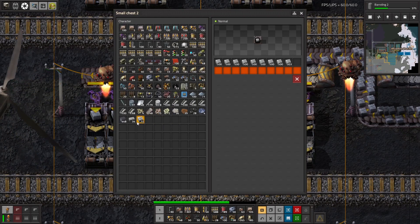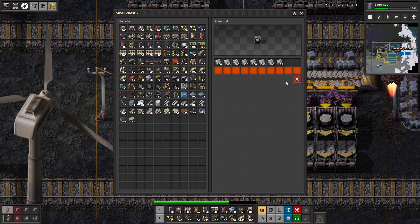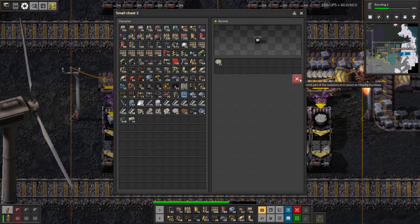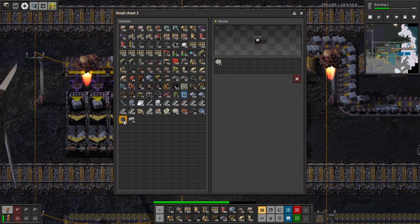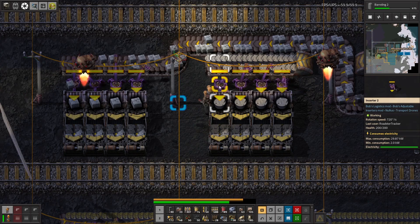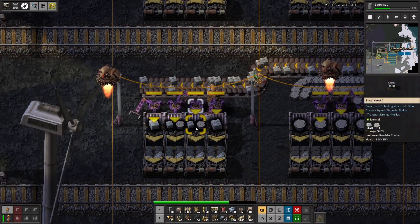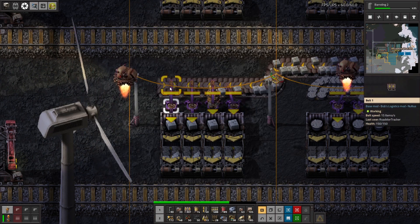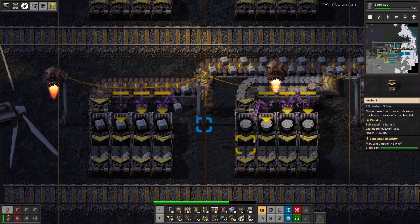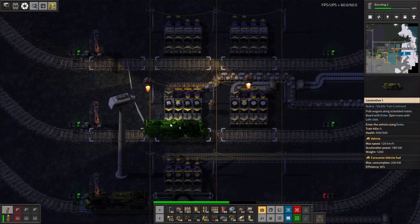We need the concrete to go in here. I don't want to have limits on these boxes. The last one we're going to shift, as is our custom, to a pure loader, so that way we can get it off as quickly as possible. Perfect — now let's get our train going.